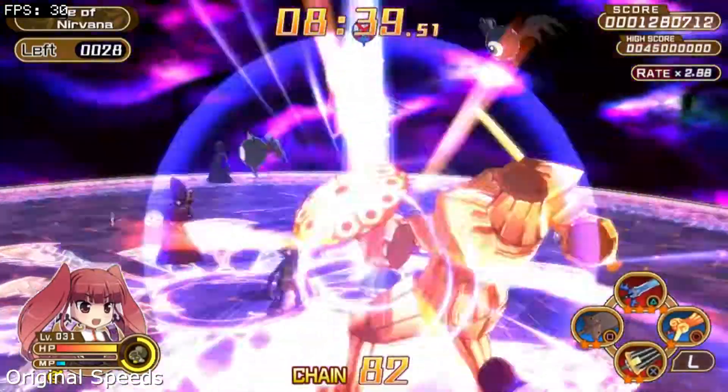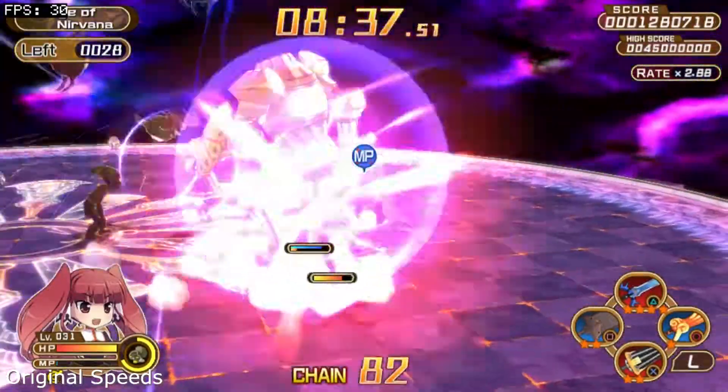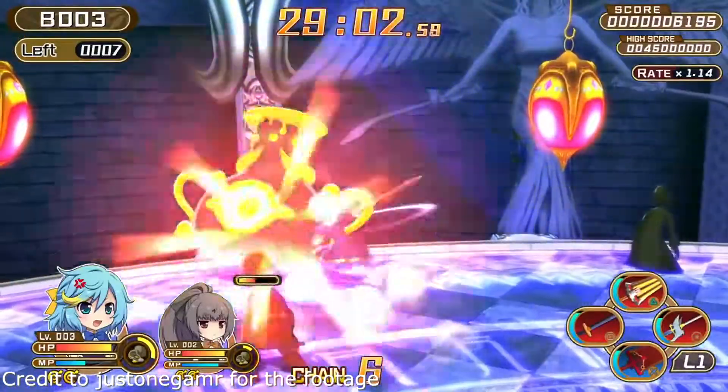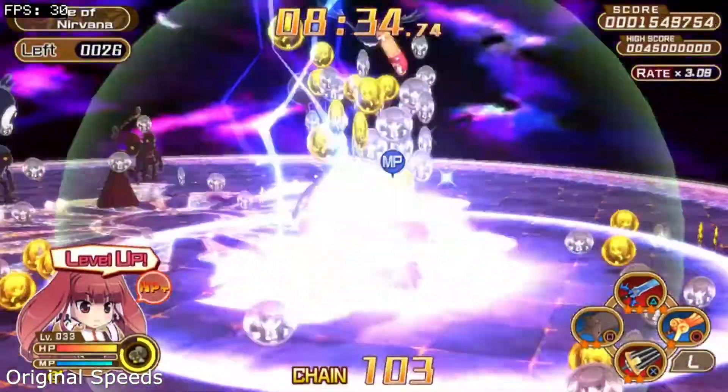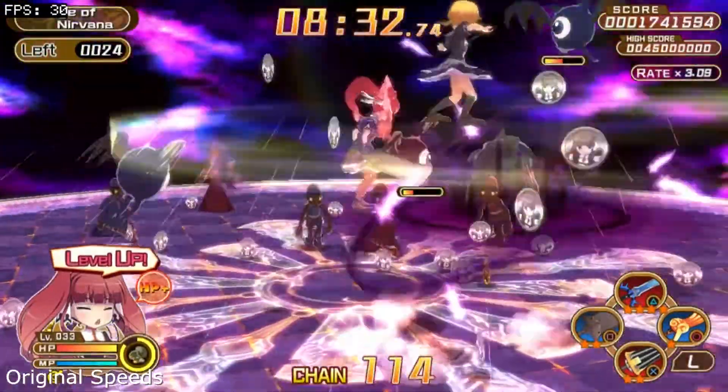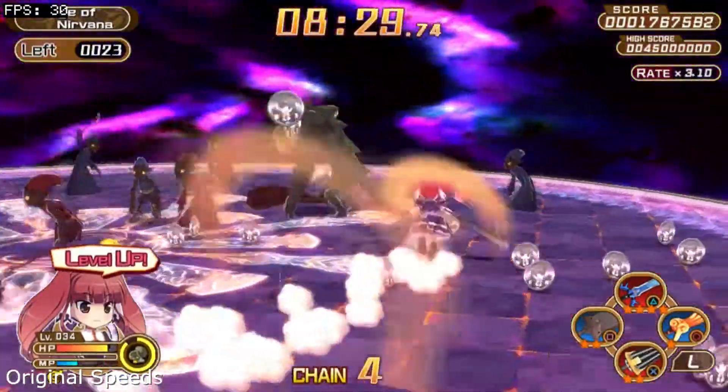The game is rendered at a complete 544p and is capped at 30fps, which is a step down from the PS4 version's 60fps cap. As for the game's default clock speeds, the CPU is set to 333MHz and the GPU is set to 166MHz.